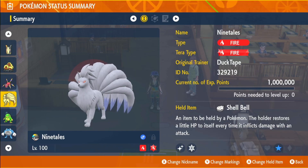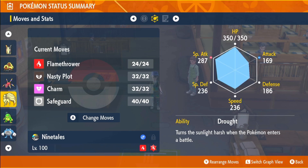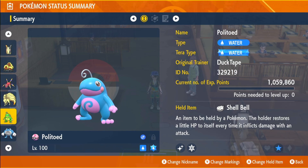Next up is shiny Ninetales with the Fire-type Tera and the held item Shell Bell, EVs in HP and Special Attack, Modest nature, max IVs in everything except Attack, the ability Drought, and moves Flamethrower, Nasty Plot, Charm, and Safeguard. Very nice shiny, by the way.